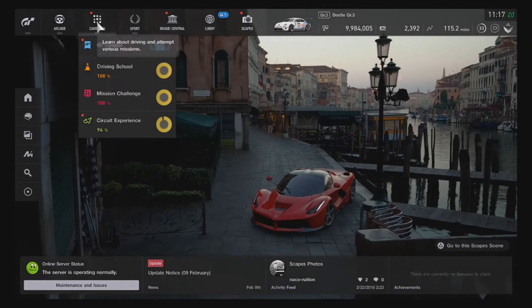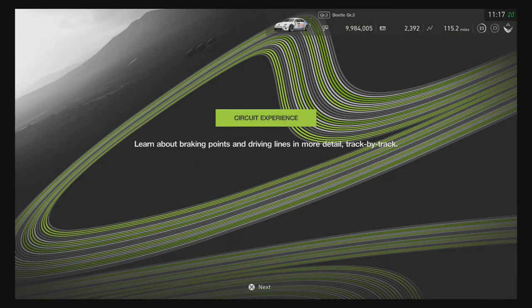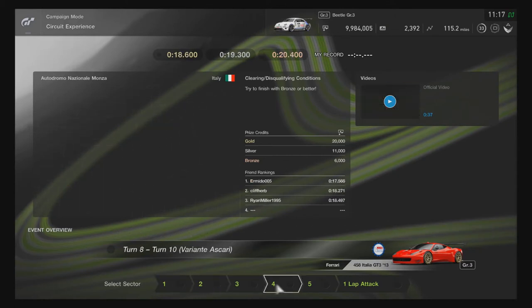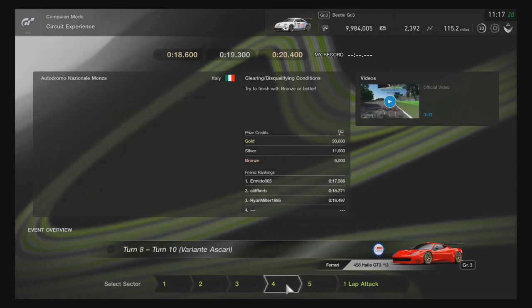In Circuit Experience you can see it's now at 94% instead of 100%, and you have Monza right here. It looks like you've got five different sections and then a one-lap time attack, so six new things to do here.